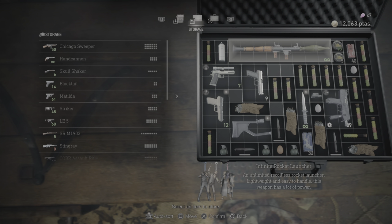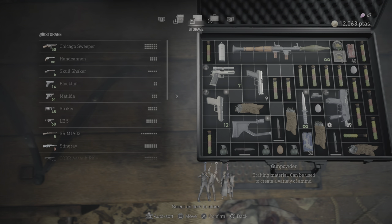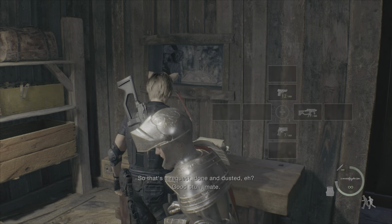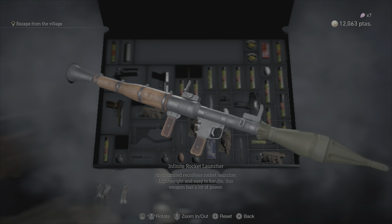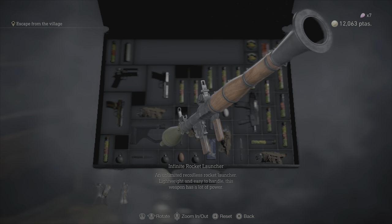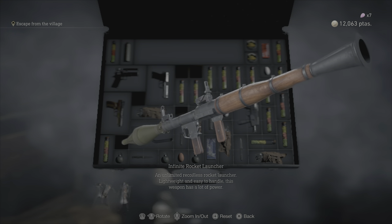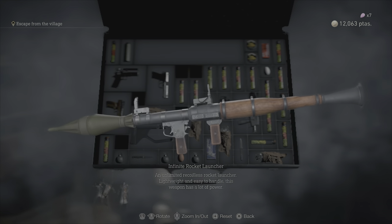You want to get the infinite rocket launcher. You can't use it to get the S+ ranking in professional mode, but you can use it to unlock things you will use for it. Fair warning: it costs a lot of pesetas — two million. After beating a game and starting New Game Plus, you can purchase it. Use the charm with the Leon rocket launcher to get 20% off. Once unlocked, it can basically one-shot just about every enemy in the game, and since it's infinite, you can fire indefinitely.